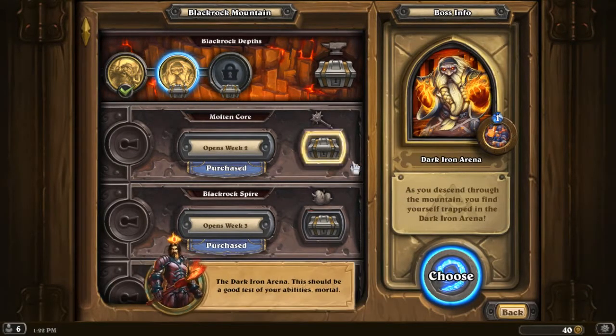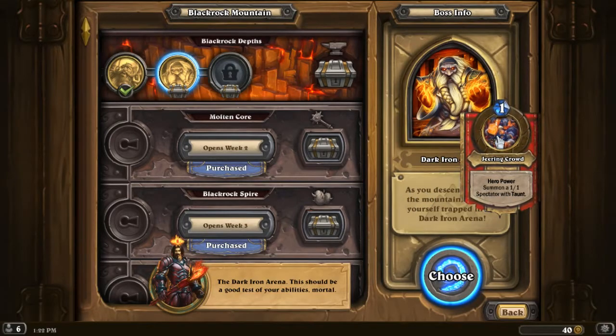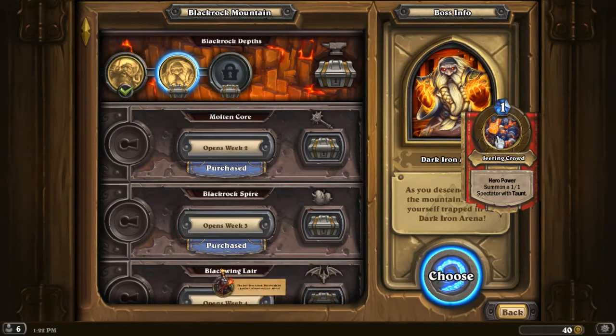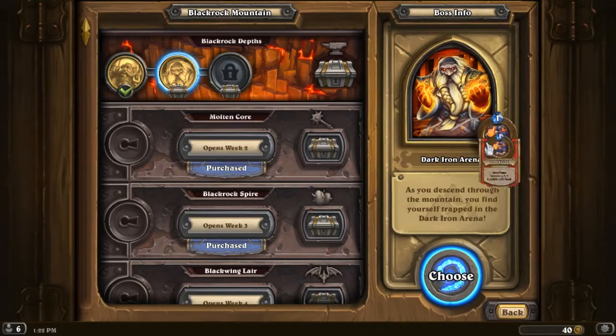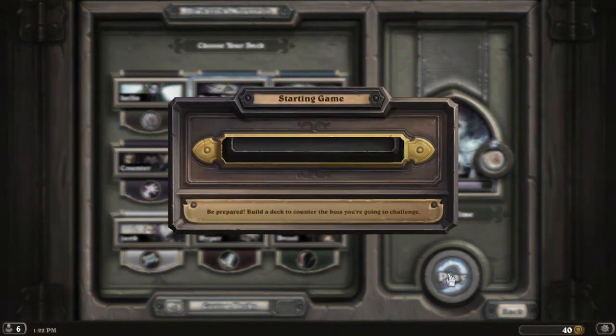Next person — Blackrock Depths. Summon a 1/1 Spectator with Taunt. This was an annoying part of the instance, but it can get Gang Up, which is a card I'm not super stoked about. Wait — the Grim Guzzler came after the Dark Iron Arena. They don't have it right! If they're playing a bunch of 1/1 things all the time... if it's a bunch of 1/1 taunts, let's play Mech Mage. Why not?